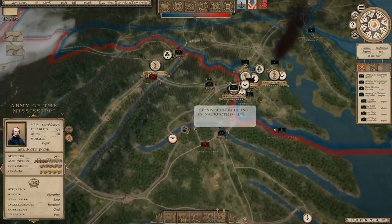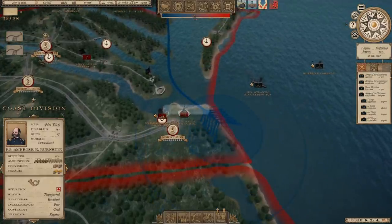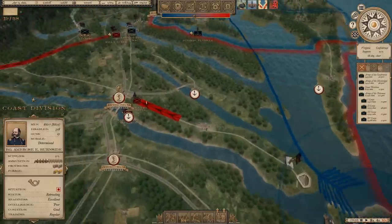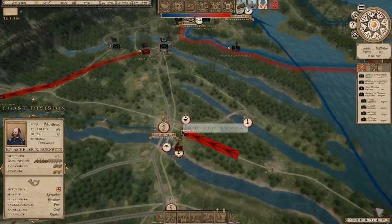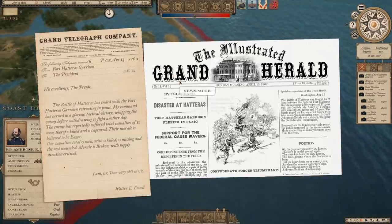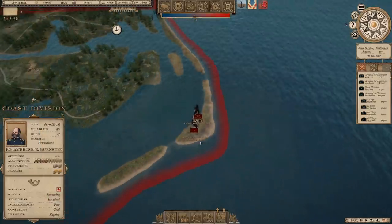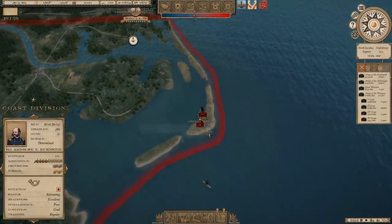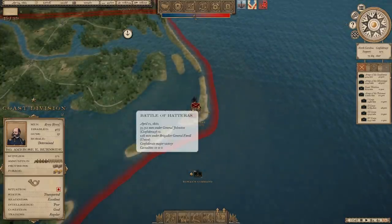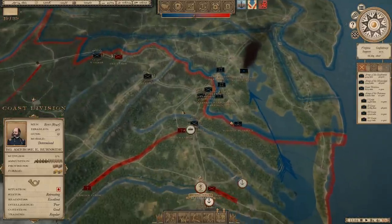Burnside's Coast Division is withdrawing in the face of a much larger enemy near Norfolk — that must have been Robert E. Lee with the main part of his army. The Army of the Peninsula has about 13,000 men, and Hill's Corps has 17,000. The Battle of Hatteras has ended with the fort garrison retreating in panic. Looking at the Army of Virginia, that's 35,000 men under Johnston — we're not dealing with Lee yet. But why has he taken his army down there when I'm marching on Richmond?